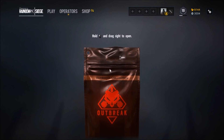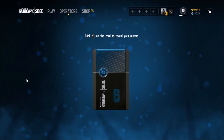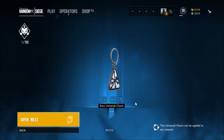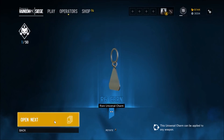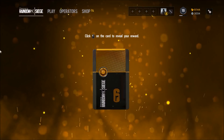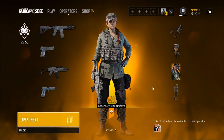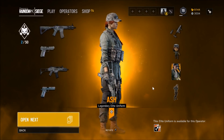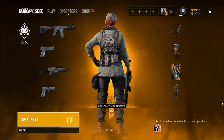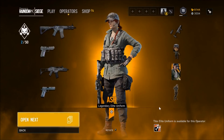Let's see what I get from them. First one is the R6 CBR charm — nice. There's no duplicates in these which is pretty cool. Oh, we got an elite! Ash skin — really? Did they put that in there? The one we were all supposed to get, the elite Ash skin, they threw it in the pack. You know what, I actually like it, that's pretty cool.